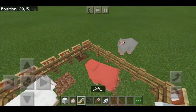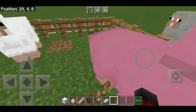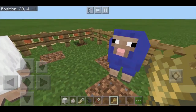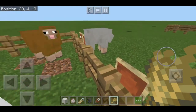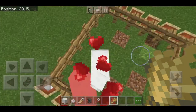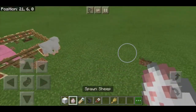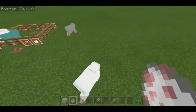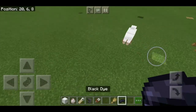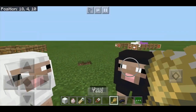You can also breed sheep. If you take some wheat, the sheep are attracted to you. Feed it to them — hearts come out — and this is how you breed sheep. For example, if you breed a black sheep and a white sheep together, you can get a mixed-color baby sheep.